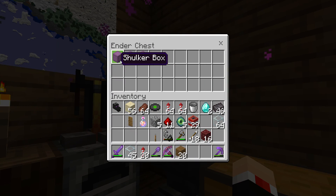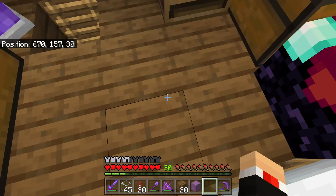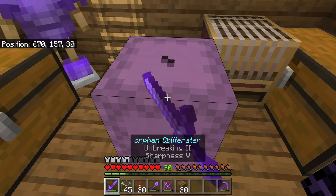In here I got shulker boxes and so much diamond armor and so much netherite. Look, I just got a whole bunch of netherite stuff in there — it's crazy.